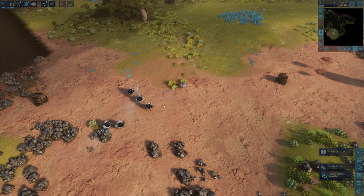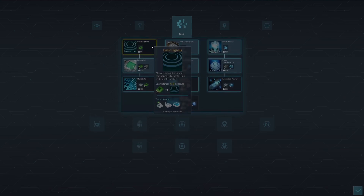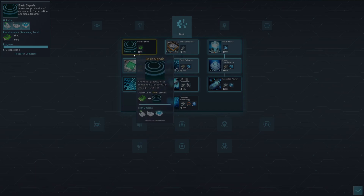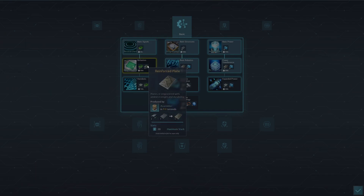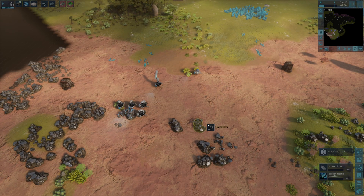This system is quite robust, yet rather simple — with the exception of the Keep At Range behavior, it requires only two tags. The basic setup uses basic signals, which costs five circuit boards. The advanced setup requires, unfortunately, three technologies: Basic Signals, Basic Structures, and Behaviors. Basic Structures is needed to produce reinforced plates. So it is a total of 15 circuit boards, 10 reinforced plates, and 30 metal plates to start working with behaviors. However, this setup is quite robust, as you can see, and it shouldn't take too much time to set up and expand.